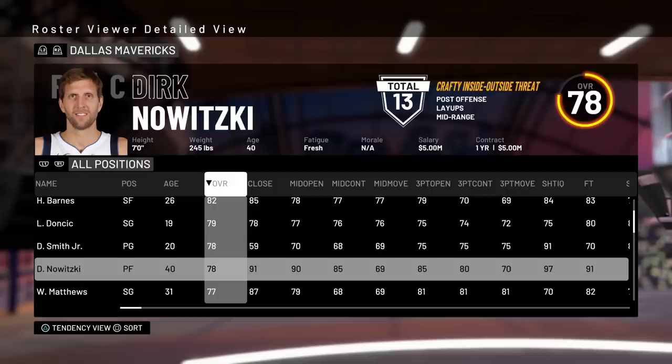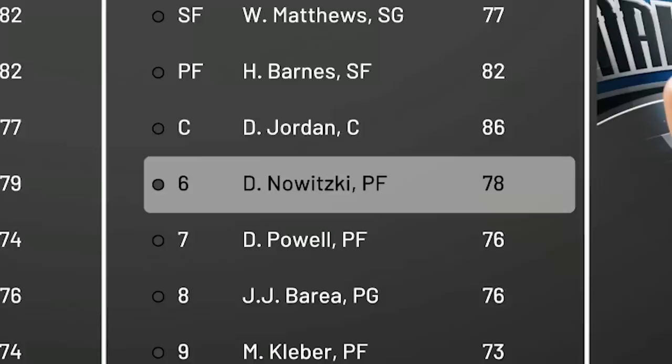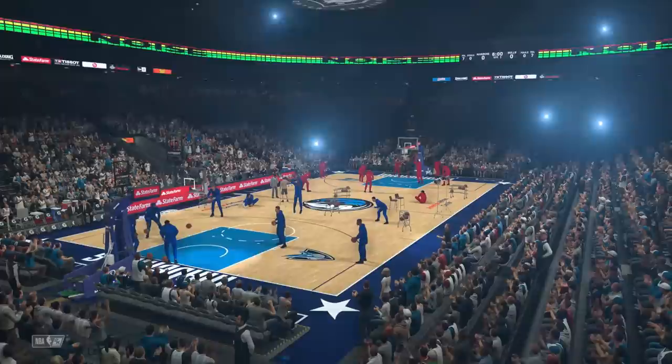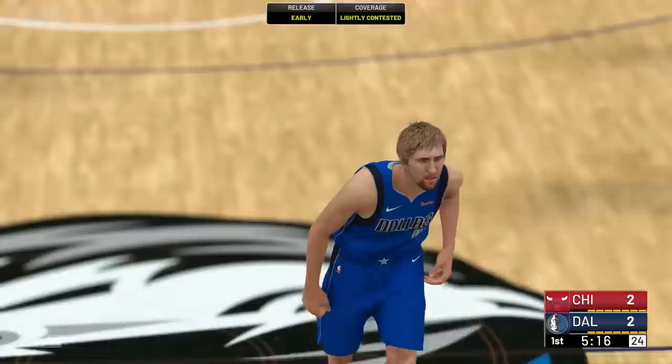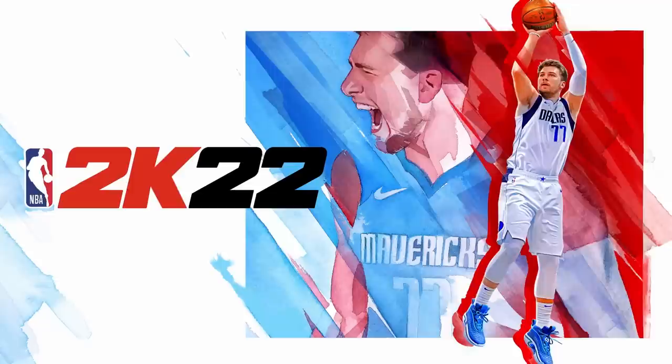2K19. And Dirk all the way down to a 78, but he still has that 97 post fade at 40 years old. This is the only game where Dirk isn't a starter, and also his last game on a roster because he retired after this. Post up with Dirk — having some trouble here. Fade — not a great release, but it goes in anyways. That 97 rating, it's hard to miss with him.